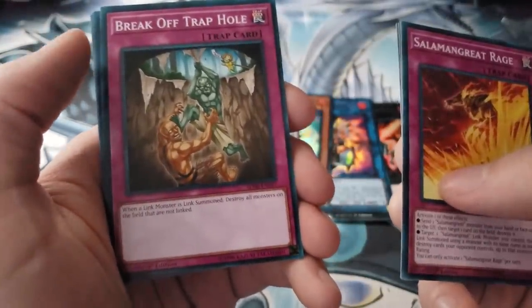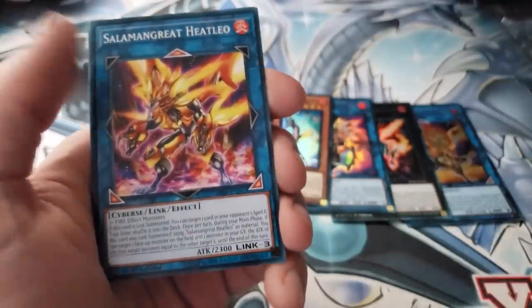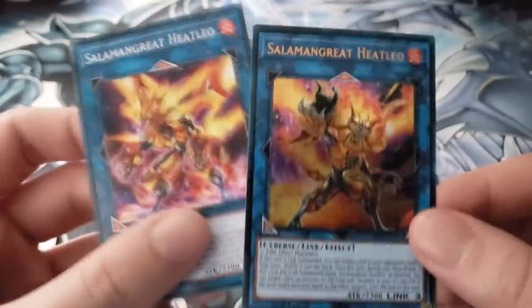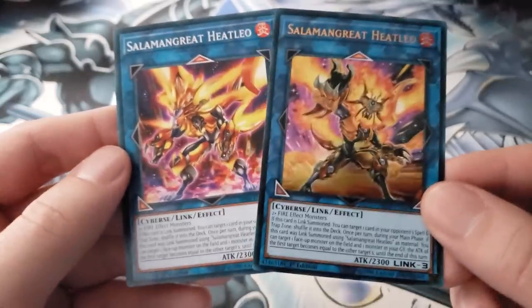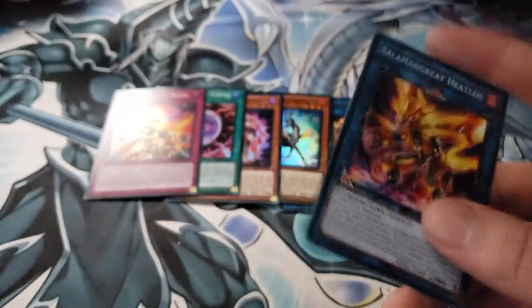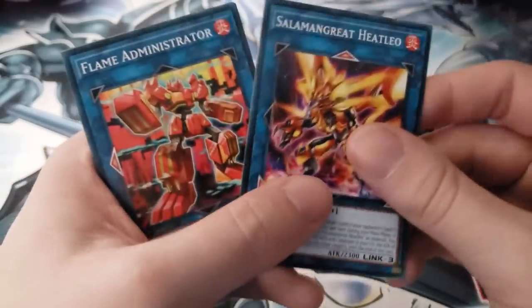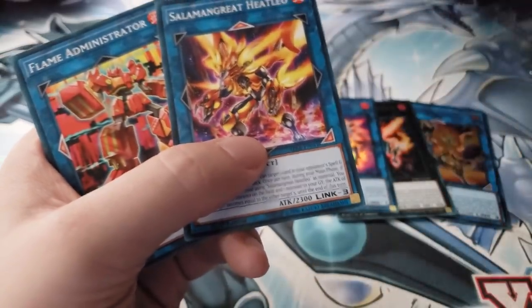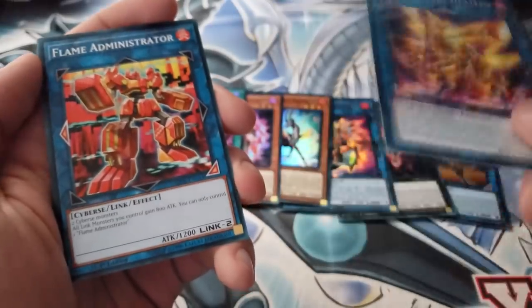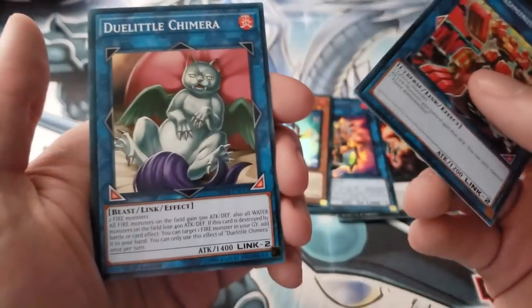We have Transmigration Prophecy, Threatening Roar, Break Off Trap Hole, Link Reverse, and Backfire. Then we have some bonus extra deck monsters — and this is what I was saying about the alternate artwork for the boss monster in the set. The names and effects are exactly the same, but they have different artwork. I don't think there's ever been a structure deck that printed an alternate artwork of the boss monster alongside the original. We also have Flame Administrator and Dual Assembwurm.